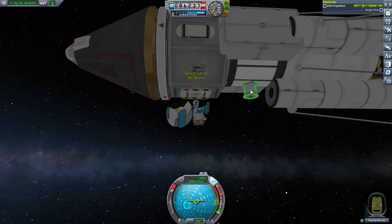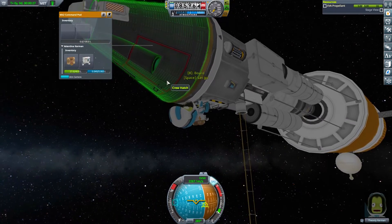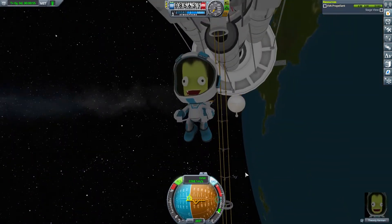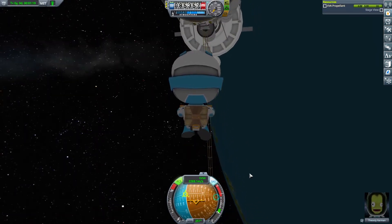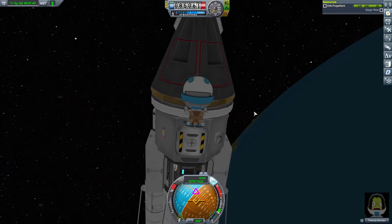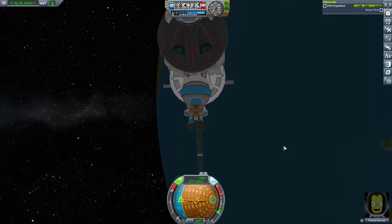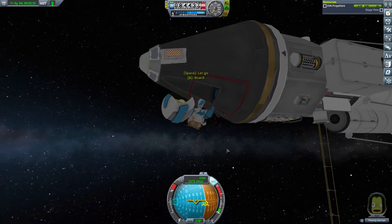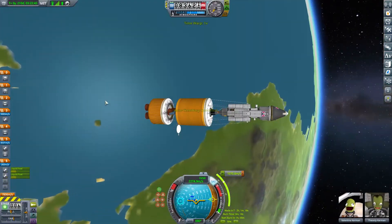In orbit I'm worried about whether the crew can do the science properly, so I test a few things: I get Thuli out, run some experiments, check whether he can move around the outside and reach the command pod at the top, and check that he can transfer his science. I'd like him based in the lower pod. He uses the jetpack a bit — and there's a little glitch where he grabs on and gets teleported to the bottom of the pod.